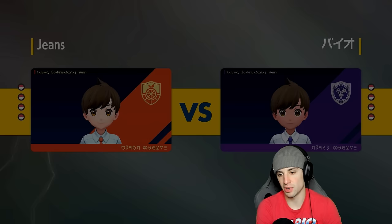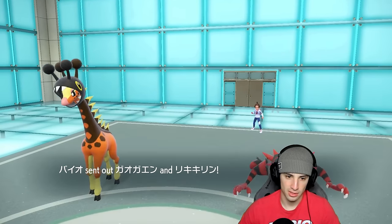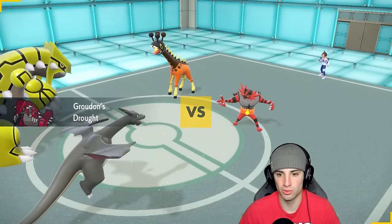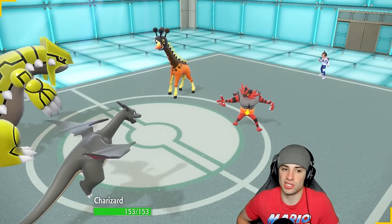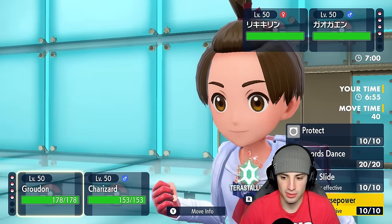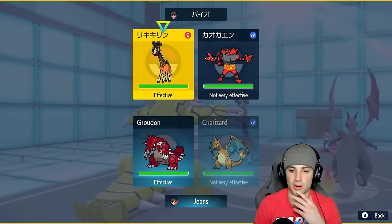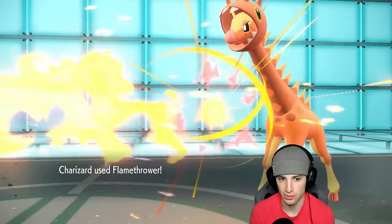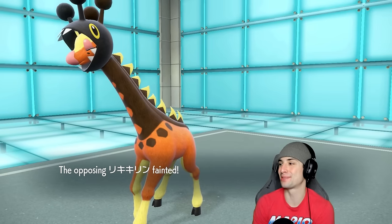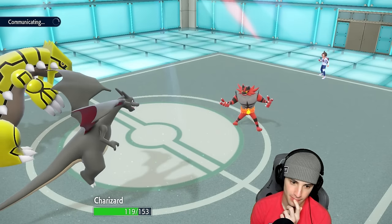They have a lot of options — who are they going to lead? They end up going Incineroar and Farigiraf, which is a solid combo. I have Clear Amulet so they can Fake Out, which would be a good play. I might just double into Incineroar with a Flamethrower. They go for the Fake Out into Groudon, and Flamethrower goes for big-time damage in the sun with Solar Power. That's what we wanted — Charizard is killing it!